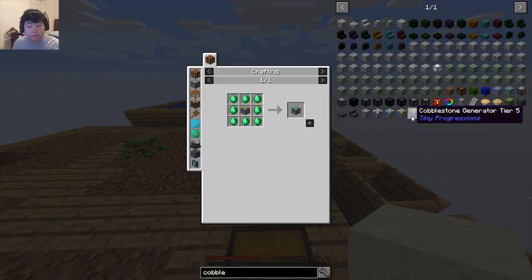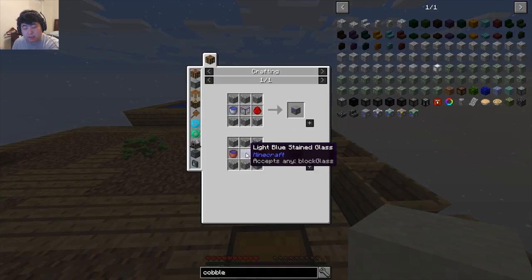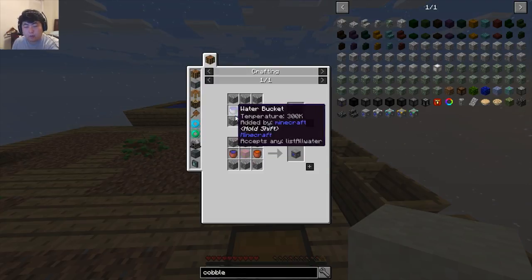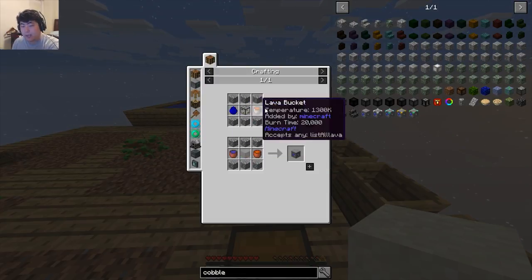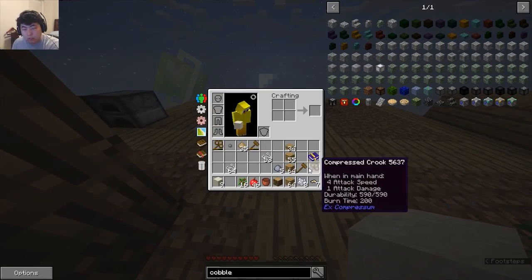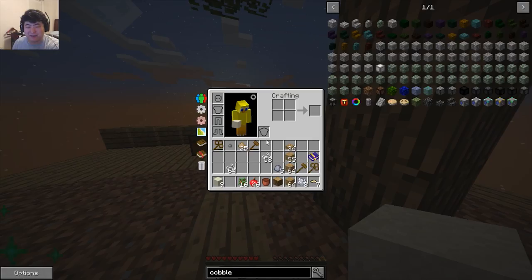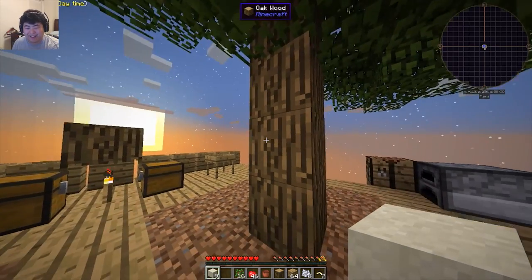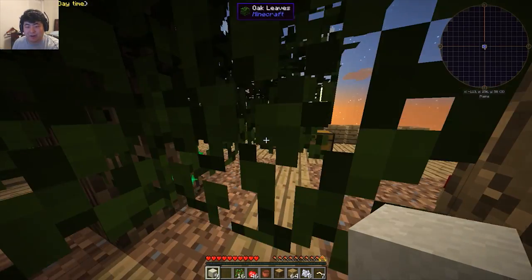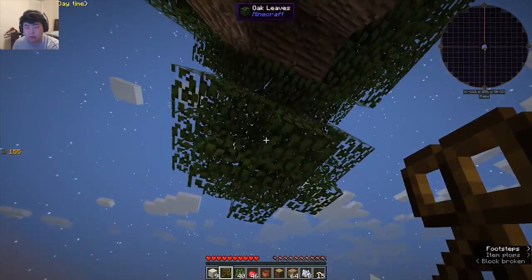It looks like they have tiers, so maybe this will end up being better than the World Interaction upgrade — I have no idea, I've never done anything with this mod. We'll start off with this. It needs one piece of glass so I'll need to make sand and fire that up, plus a water bucket, a lava bucket, and cobblestone. I do need six cobblestone, so hold on — we're not quite ready yet.